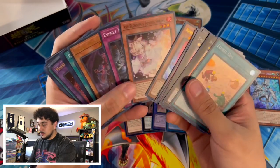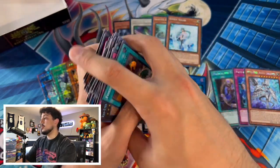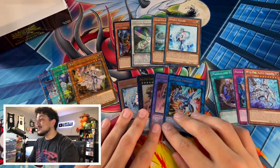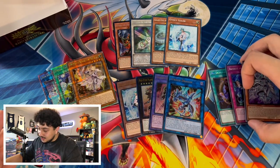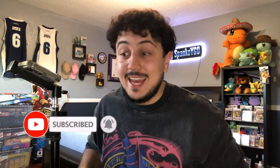We got super rare Ash, Droplets — still no Prosperity, which is wild. But the final count: four Ultimate Rares, four Collector's Rares, three QCRs, and three Extra Secret Rares. We missed the Striker Dragon but we found it. In my opinion this is an insane box — you cannot complain. Thank you guys for watching; make sure to like and subscribe if you enjoyed. We're on the road to 15,000 subscribers before the end of 2023. I appreciate every single one of you — Spanko signing out, peace!